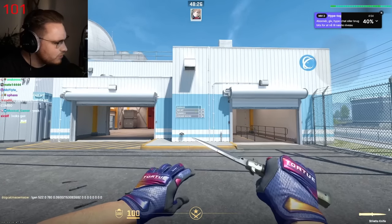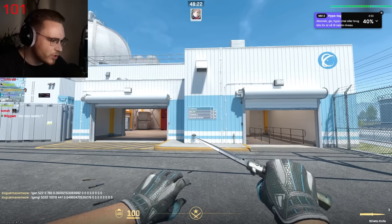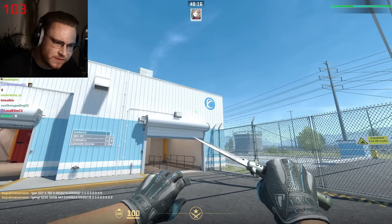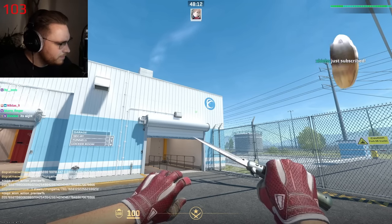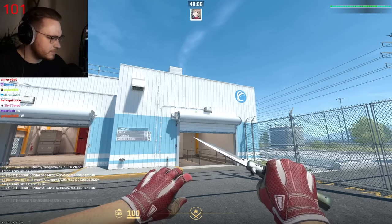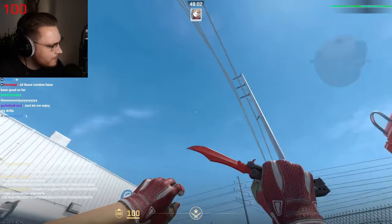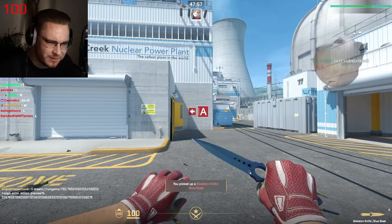Next is Voda with a cat profile picture who submitted a Stiletto knife in combination with Super Conductors. It's all right, not one of the best combos we've seen. Then we have some gloves in combination with Butterfly Crimson Web — different tones of red — but it looks a little out of place, not gonna lie. Not the best combo, habibi.